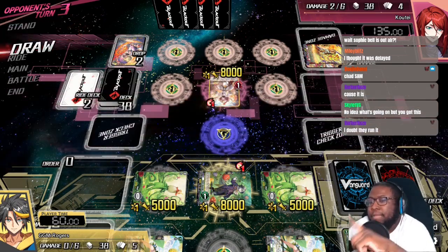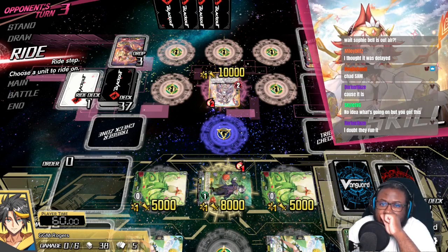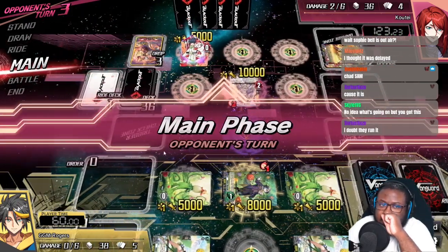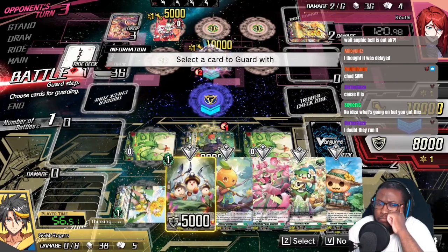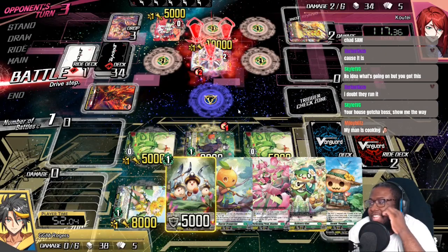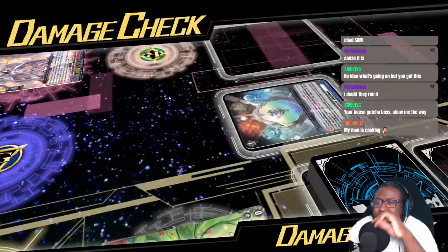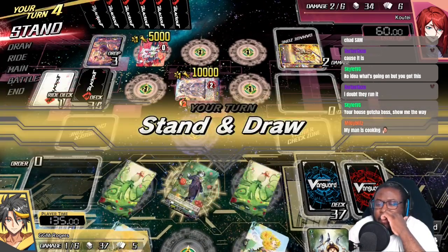I doubt they'll run it — they run one. Some of the good competitive builds of Mahar tend to run like one Varina. But it seems like they're running a prayer engine of some kind. Oh okay — so they're running Yeva and Mahar in their list. Interesting. I should have guarded, but I'll eat here. It seems to be like an amalgamation — I'll take a look at that drop zone.